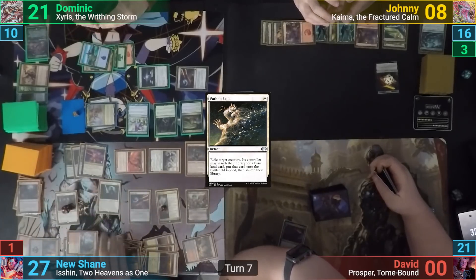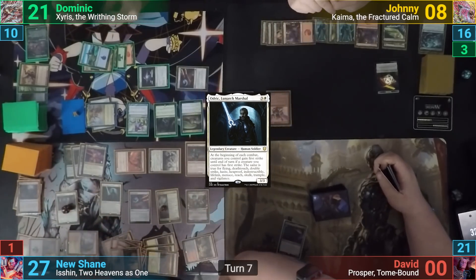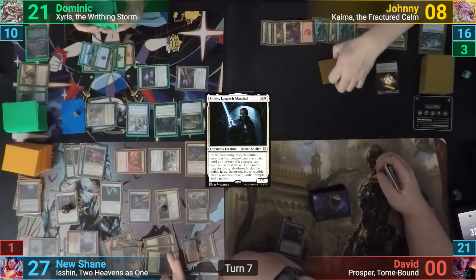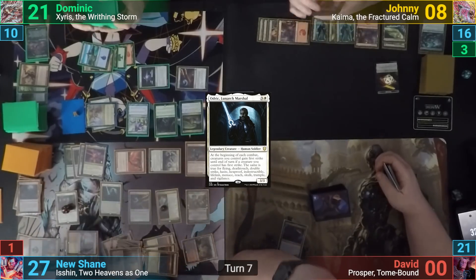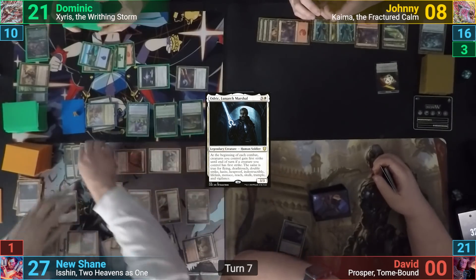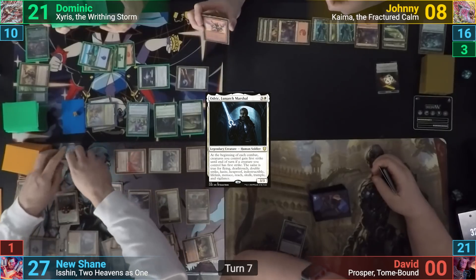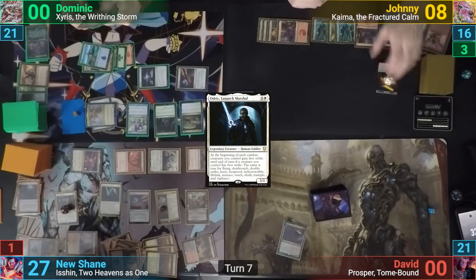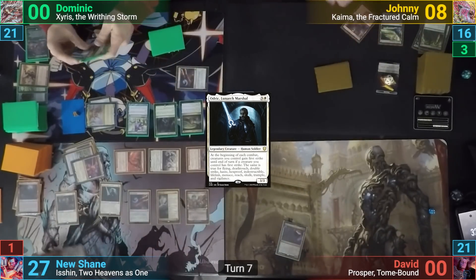At this point, New Shane makes a slight mistake and casts Odrik Lunark Marshall thinking he has an extra main phase. But he would have cast Odrik in his pre-combat main phase had he realized. Moving to his next combat step, because Isshin is still Goaded, New Shane has to swing into Dom, and Isshin gets pumped twice by Fervent Charge making him massive with trample and double strike. Even with blocks, Dom is all but dead. Johnny knows he can't fight through this, and with Goad and being the only player left, concedes the game to New Shane.